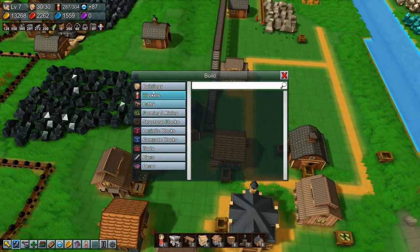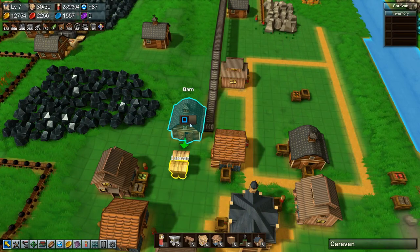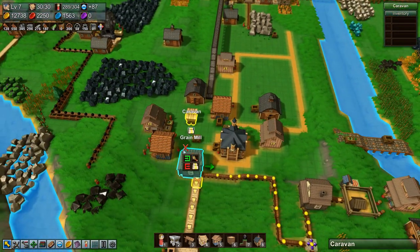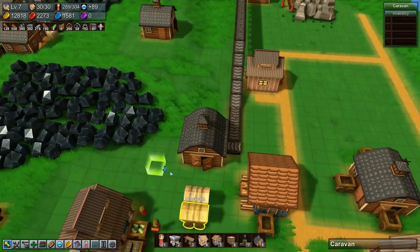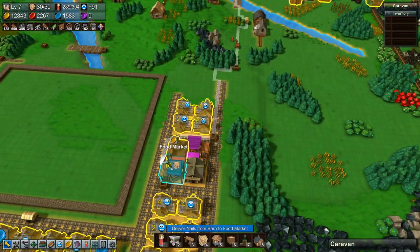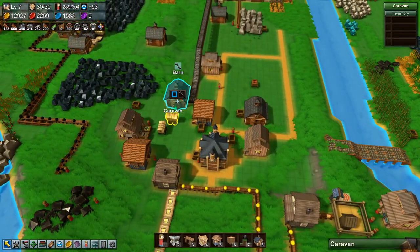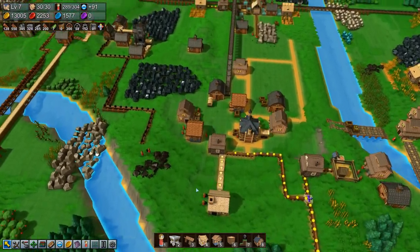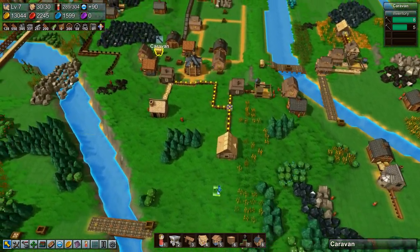And then we need a couple of caravans. As soon as the nails get down here, we'll tell one to go to each of our two general stores. One — there we go. You grab nails, bring them down to this general store. You grab nails, bring them down to this general store. All right.